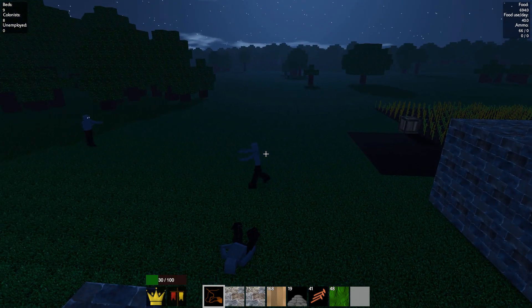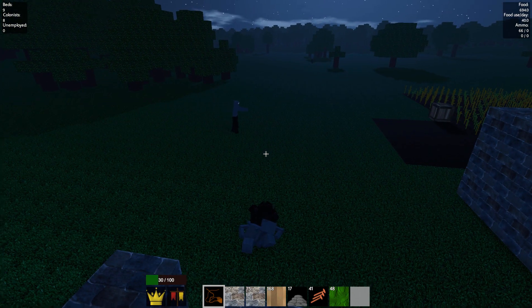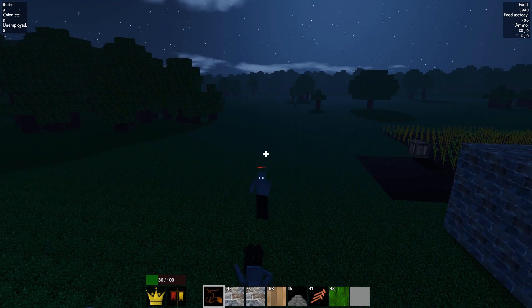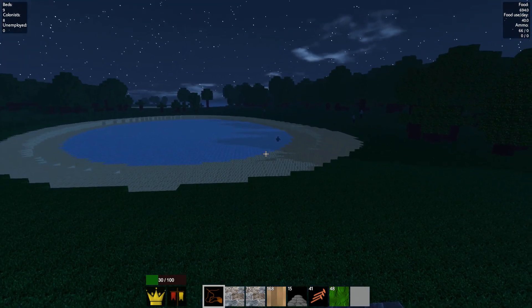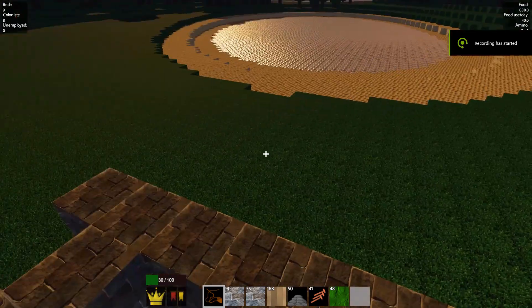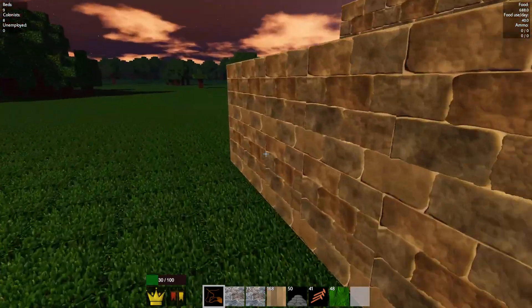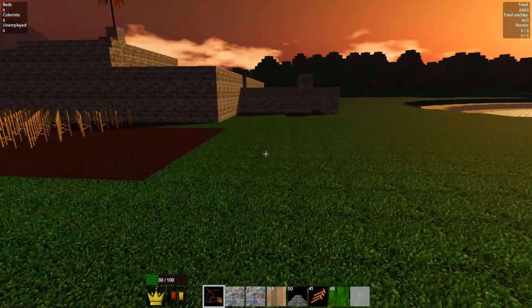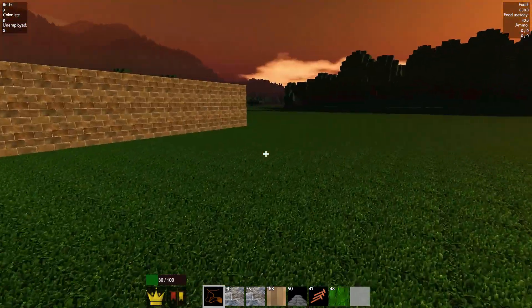As soon as my wheat fields start to take off, I am going to convert some of my space into beds and hire several guards, so that I no longer have to do the zombie kill watch every night. I have noticed quite the uptick in the number of zombies. I do know that you get more zombies appearing as you have more citizens, so maybe that'll also apply to more of everything.